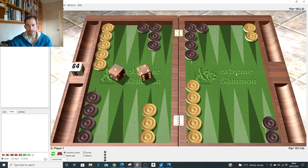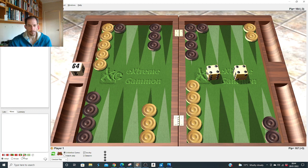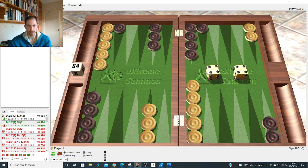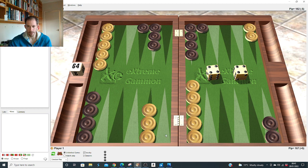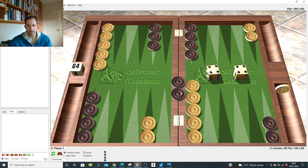When opponent rolls 2-1, double four hits and makes the nine point. But after the 4-1 slot, double four: we double-hit and make the four point. The difference is the double hit makes it so much harder for him to come in when we've got the extra point in board. When you double-hit and make the four like this, he's got two on the bar and no return shots at the man on the eight, so it's obviously right.